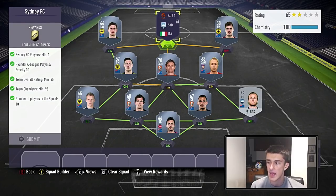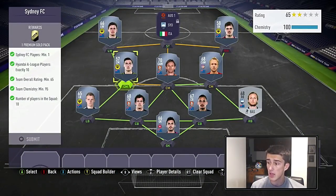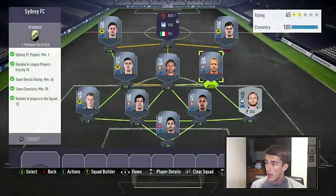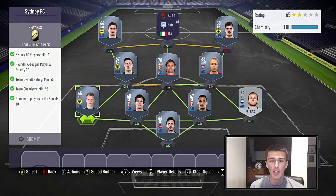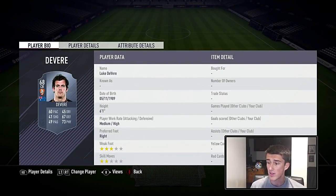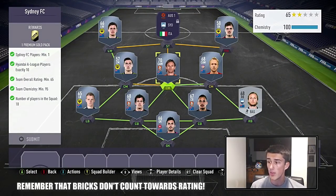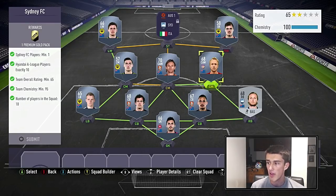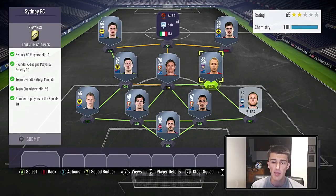The next squad is Sydney FC. I went with a bunch of silver players from the Hyundai A-League, but I didn't go with any more than one Sydney player, and I didn't go with any Melbourne players either. So you're going to want to get silvers from any other team in the Hyundai A-League. Just go to each position, try to get the cheapest silver card. I went with a couple bronzes as well because I went with some silvers.